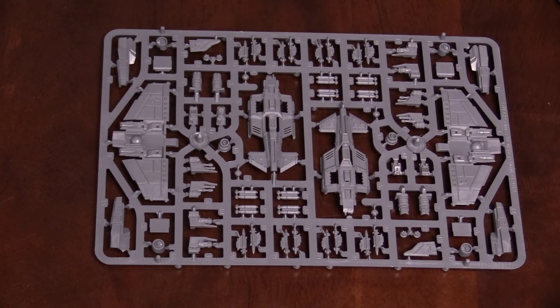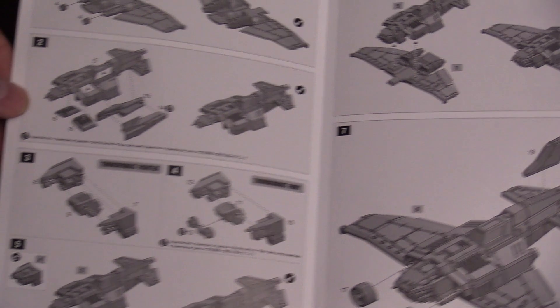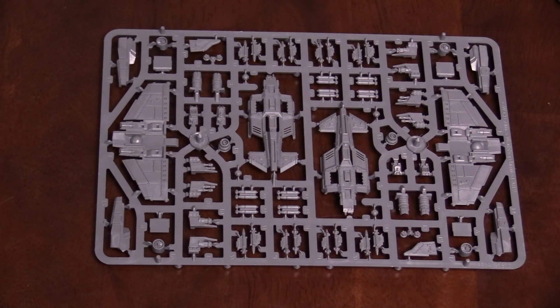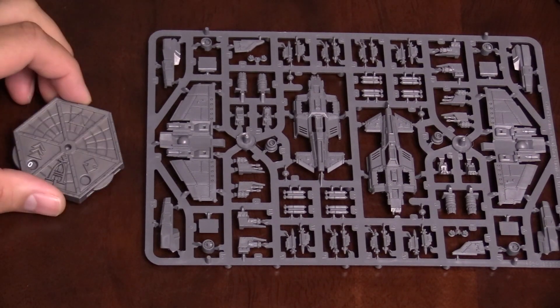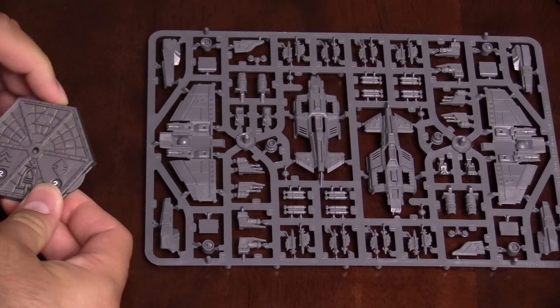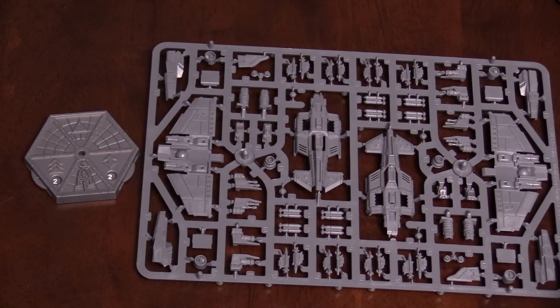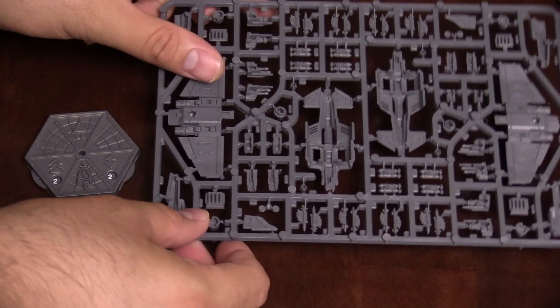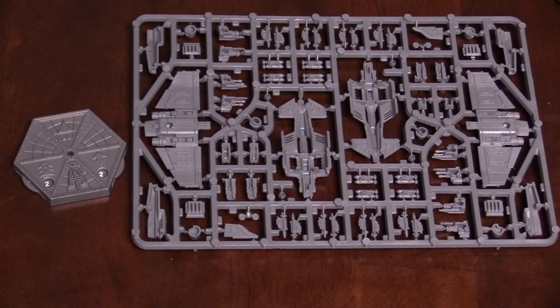First up, we're going to be taking a look at the sprues. We have the Thunderbolt Fighter on the flight deck here. As you can see, that's a single sprue for the miniature, and it's really simple instructions — just a simple one-pager. Really quick, really straightforward. I'll put the movement base here so you can see it's got a couple of dials — I believe these are going to be measuring your speed and your altitude. It's a really finely detailed miniature for the Thunderbolt Fighter, and I believe you can build two of these bad boys off a single sprue, which is kind of cool.